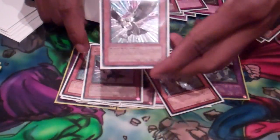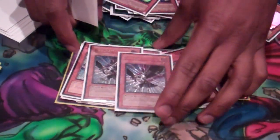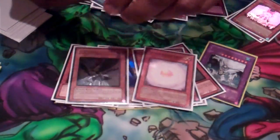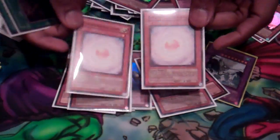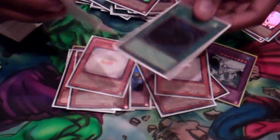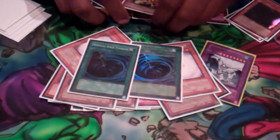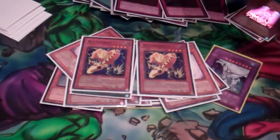Limiting Graves is really good, so DD Crow is another thing for people that target their Grave a lot. Consecrated Light — that's my Blackwing answer, or for anyone else playing a dark deck. And Double MST. So that's the deck in its entirety — super hot tech right there with Watt Giraffe.